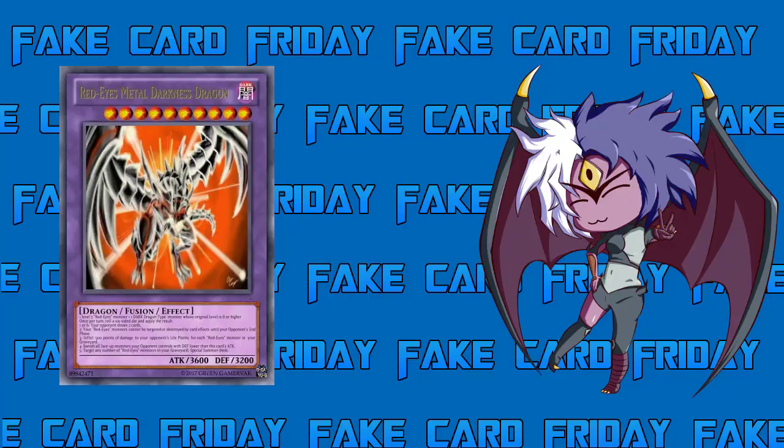Once per turn, roll a six-sided die and apply the result. Starting at two — because once you hear one or six you'll react very differently. If you roll a 2, your Red Eyes monsters cannot be targeted or destroyed by card effects until your opponent's end phase. That's actually pretty good; Red Eyes monsters need protection even if it's temporary, and keeping a 3600 attacker safe from card effects for a turn is solid.